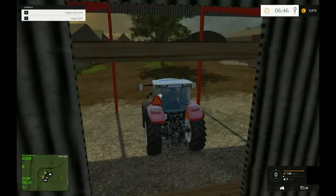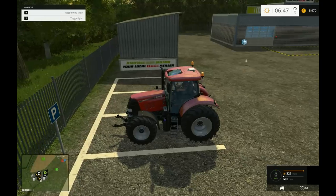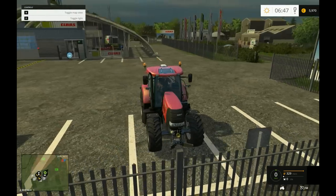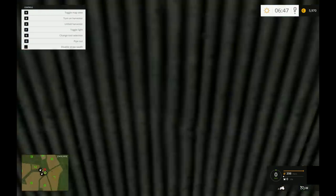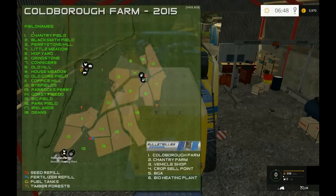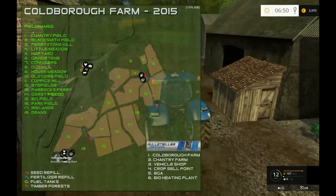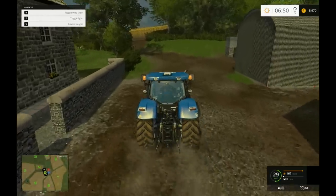My mouse speed is a bit low but I hate it being too fast. There's another tractor parked and the local Class dealer. Let's have a look at the map legend: S is seed refill, T is timber forest, G is fuel tanks, and F is fertilizer refill. So let's just go on a quick explore from the farm and have a look at some of these fields.